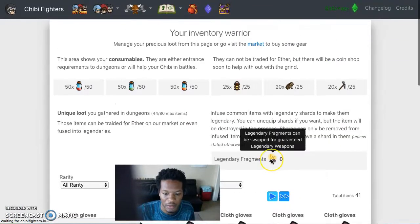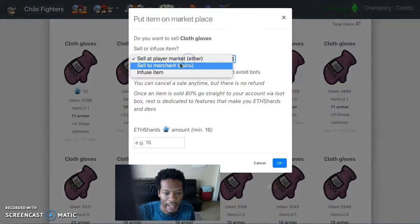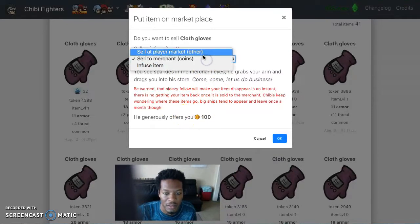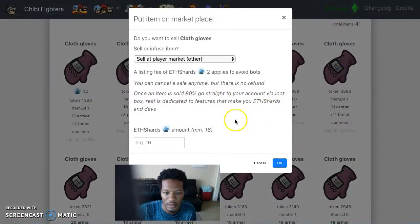Let's go to my page. See this item is for sale — I click on it and I can go to sell to merchant or infuse the item. I want to sell this for ether, or sell it for 16 shards. There's a listing fee of two that applies to avoid bots, so I'm going to wait on that.